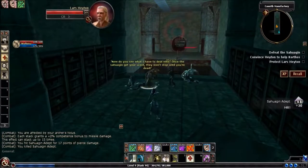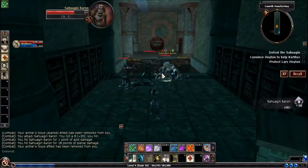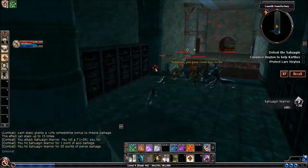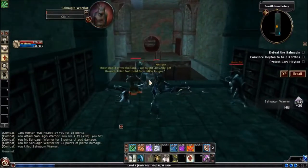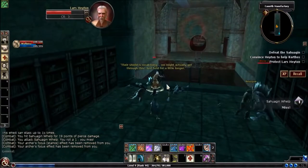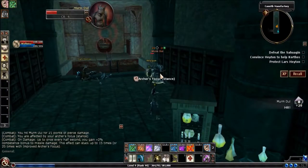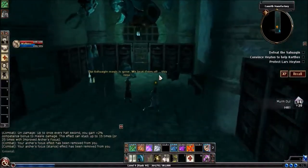Just keep on killing. On the very last wave, there will be a boss that comes up with the rest of the Sahuagin. If it looks like Lars might be getting into trouble, make sure you can heal him up and attack the people who are attacking him before you go after the boss. The sheer numbers can get kind of overwhelming and fast, but as long as you're careful, you can do it.